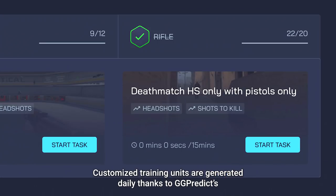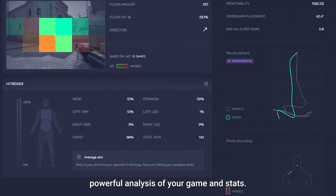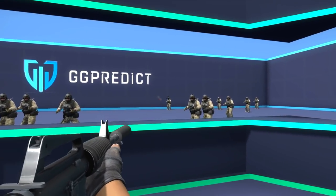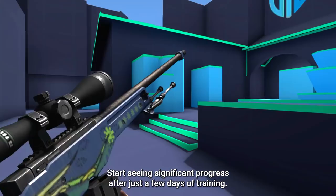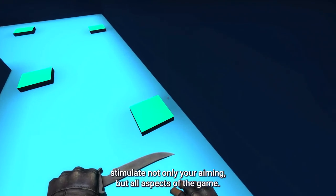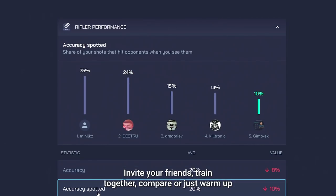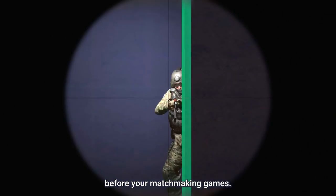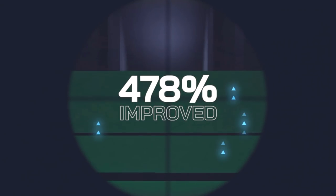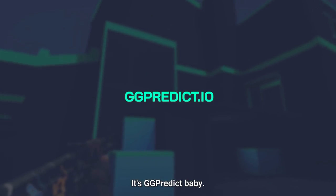Customized training units are generated daily thanks to GGPredict's powerful analysis of your game and stats, and all of the training can be done on dedicated maps and servers. Start seeing significant progress after just a few days of training. Our 20-minute trainings stimulate not only your aiming but all aspects of the game. Invite your friends, train together, compare, or just warm up before your matchmaking games. The best of our players have improved their game by as much as 478%. What are you waiting for? It's free, it's fun, it's GGPredict, baby.